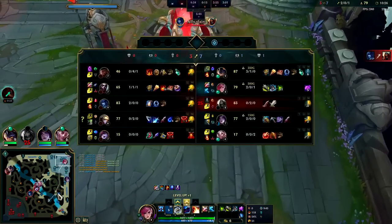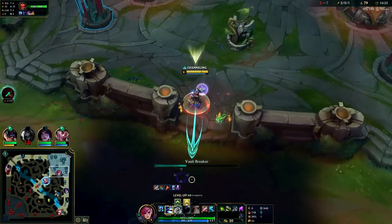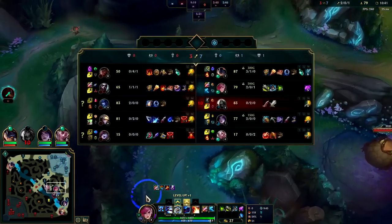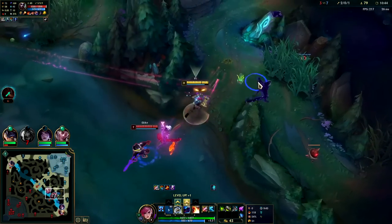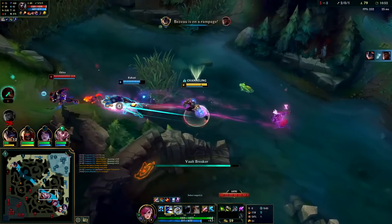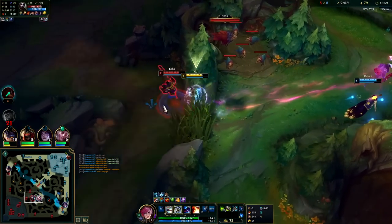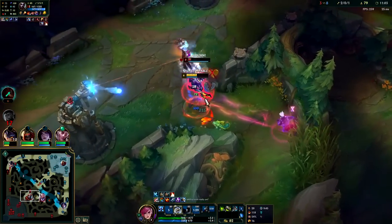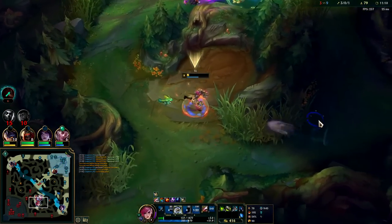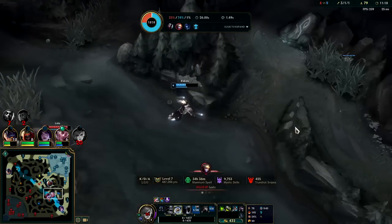Dragon is the key camp. Chempunk Chainsword is great against their team. It's definitely a Merc Treads type of game — Lissandra R is a stun plus she has a snare and a slow; Lulu has polymorph and a slow; Echo has a stun and a slow. They have so much CC to interact with. Plus Lulu, Lissandra, and Echo are all AP and Ezreal has magic damage too — so they're kind of three and a half AP. I'll attack, E, reset — I'll attack, Q, R — down he goes. I'll attack, E, Q away to dodge her Q. I'm on Ghost extensions from running down Ezreal.